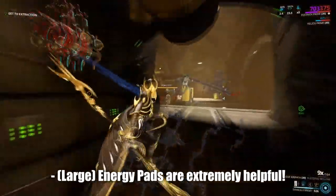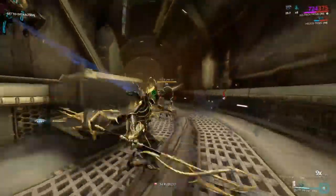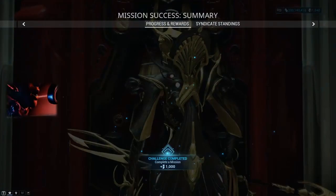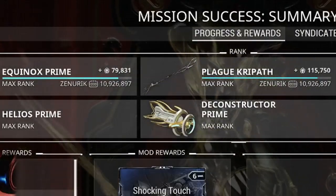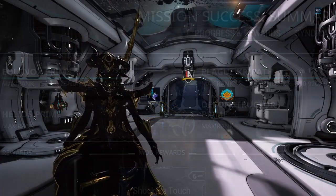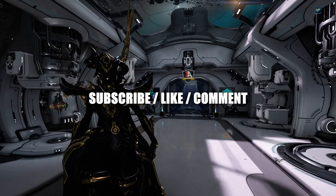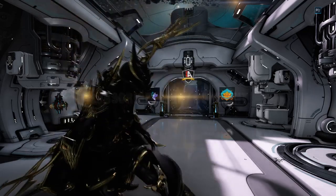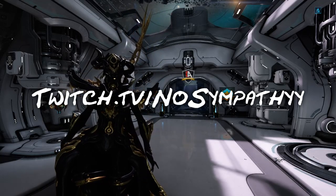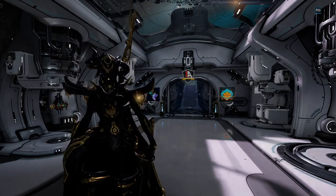Using energy pads at the start of the mission will also help you get into focus farming nice and quick. If you need any extra energy, you can pad yourself up. That is the entire method showcased here. If you have any questions, please leave a comment down below. Thank you guys so much for watching — if it helped you, please leave a rating and a thumbs up. If you're not subscribed, consider hitting the subscribe button. Have a good day and I'll catch you guys in the next video.